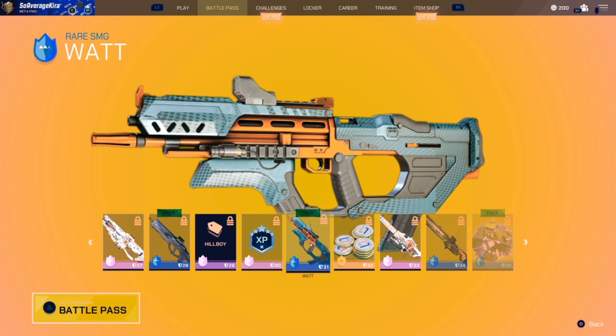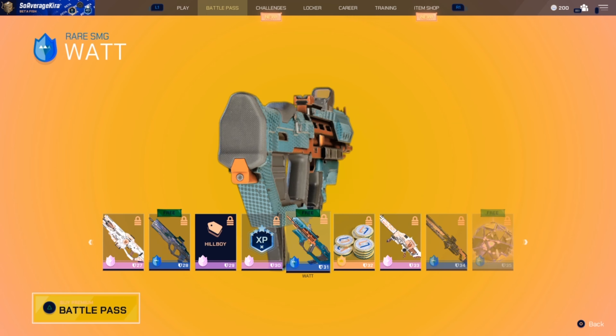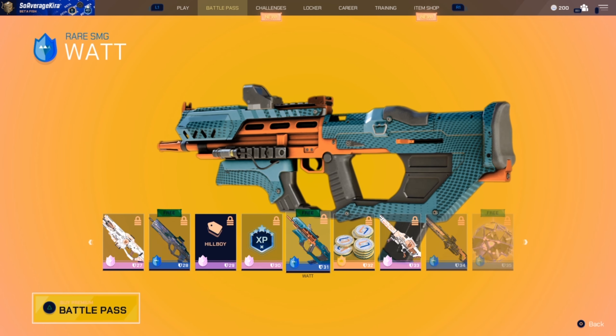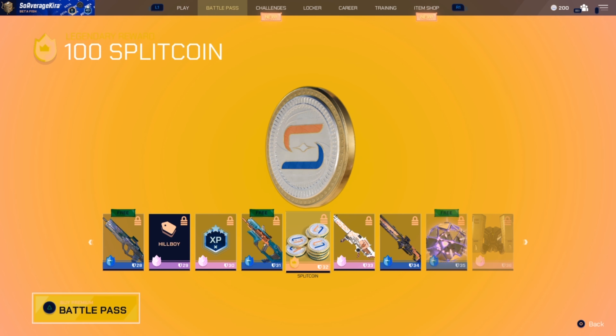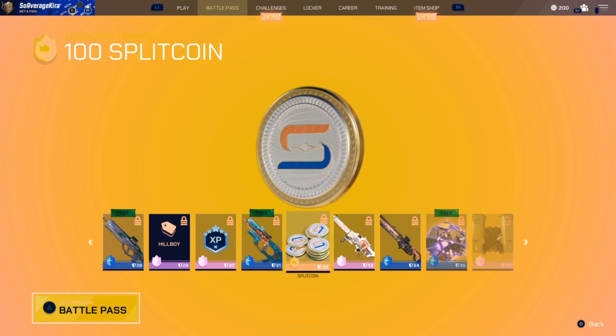We're at level 30 and it's looking pretty good. There's a skin for the pistol with the 'What' theme — so we have Zeus, What, and X so far as the main themes, plus Hania as well. The lines are quite nice, and that takes us to 400 Split Coins so far — already half a battle pass worth of coins.